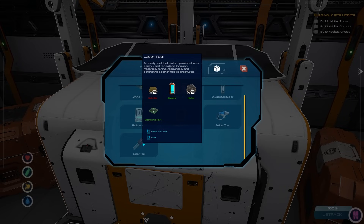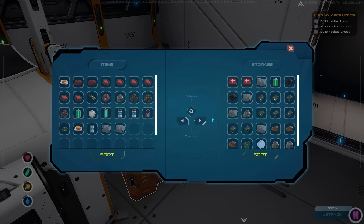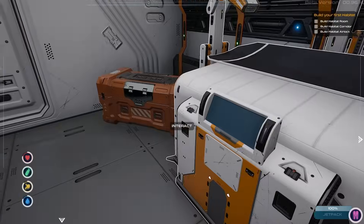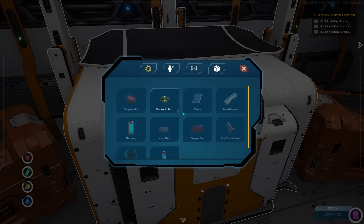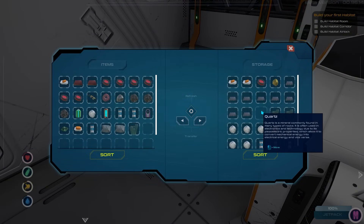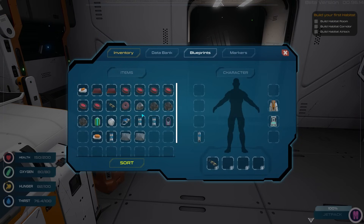For the builder tool we need a data transformer, and I already have the battery. I thought I got a data transformer somewhere but I have to make it — quartz and electronic part. Now we've got the builder tool. Let's put it on and see how this works — right click... there you go. We've got habitat window, habitat corridor, habitat airlock, habitat room.